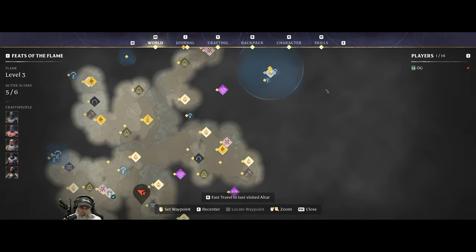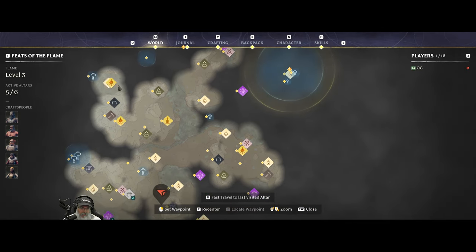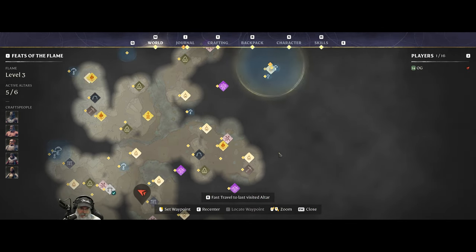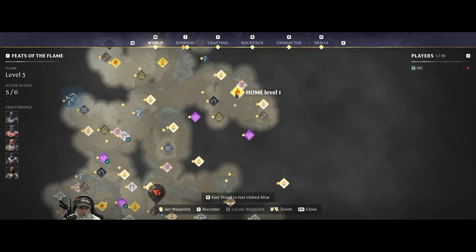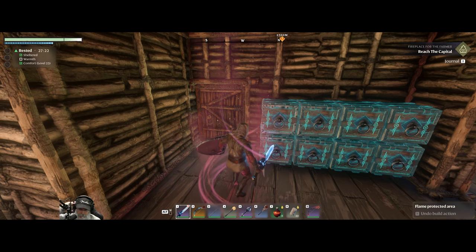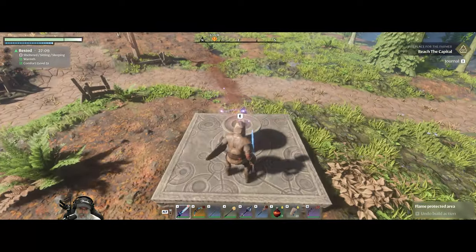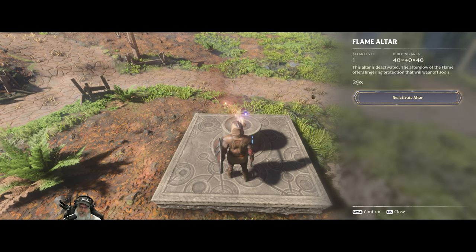Looking at the map — the destination is quite a ways up there. I'll pick up a nearby flame altar and work my way over to the new location. I picked up another flame altar over by the last spire we did to the east, so that'll give us two. We also have another quest.